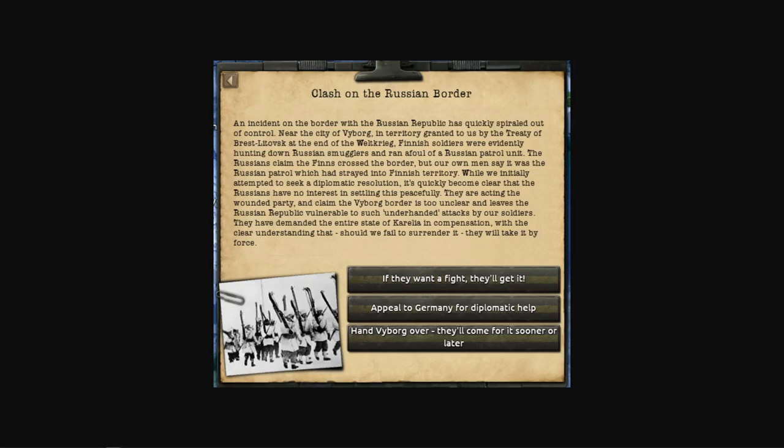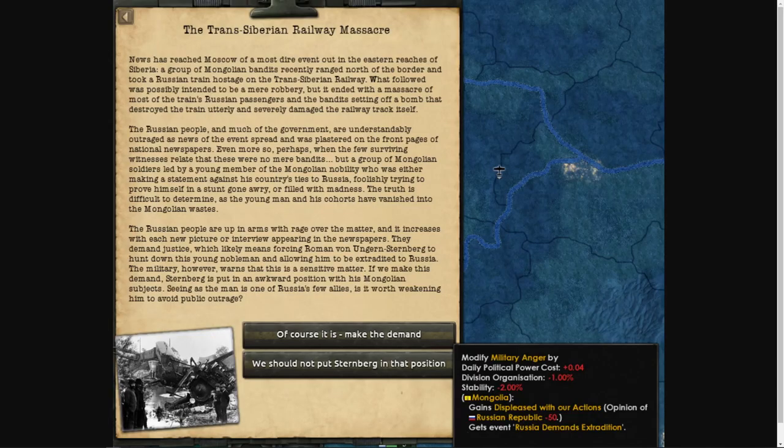Don't worry if the border clash never happens — Russia does still get a decision to demand Karelia and start the crisis once they take an early war focus. Crisis number two: Mongolia. Mongolia, led by Roman von Ungern-Sternberg — a name many of you will be happy to hear — is one of Russia's few starting allies. Mongolia fought on Russia's side against Fengtian and Japan in the 1927 war over control of the CER, and while that was a war Russia lost, Sternberg's Mongolia is still considered vital to Russia's far eastern security.